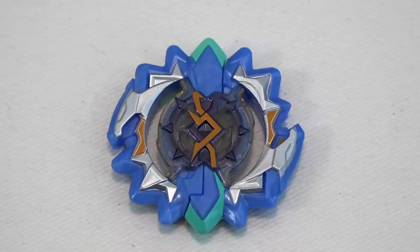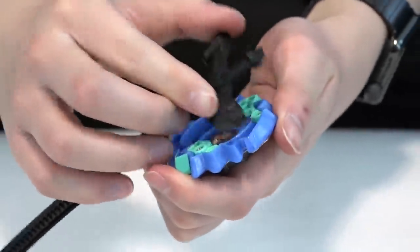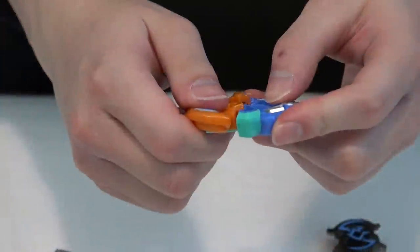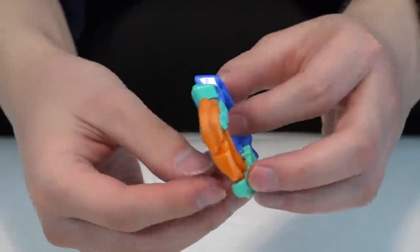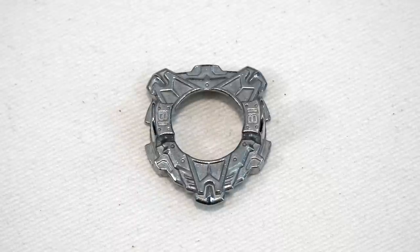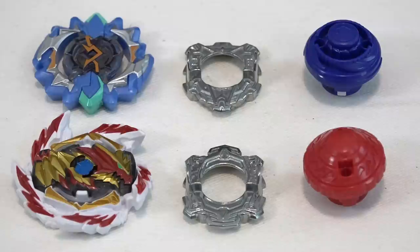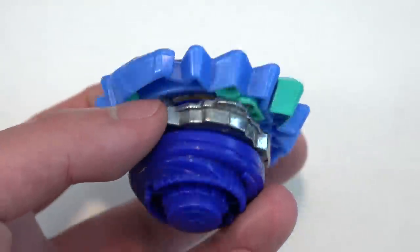For those interested in Left Astro, here's a quick look at the layer system. We pop up the middle portion, which separates the two parts, and we can customize it with our right Artemis and swap the left spinning core or right spinning core for different gameplay variations. The D69 disc is Blitz — we got this from Valtric previously, so they included it to help complete the collection. Then we also have TH04, another Hypersphere driver we already have. That's pretty much it for Left Astro.